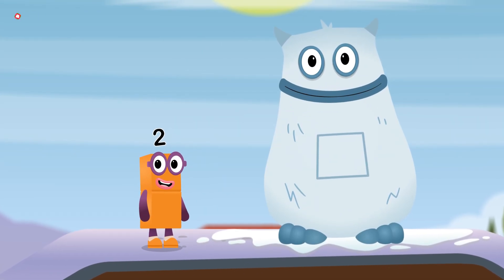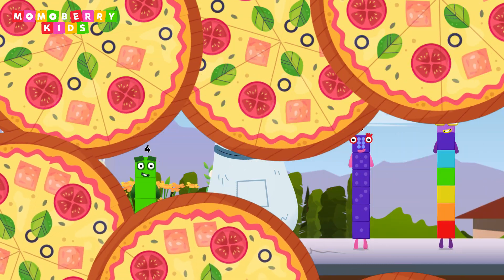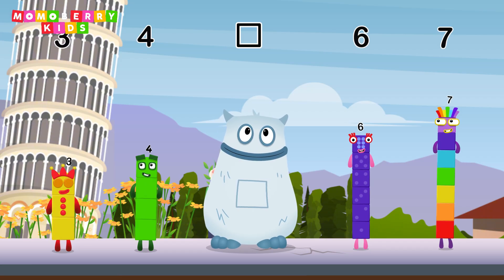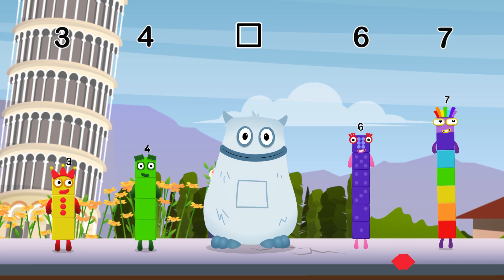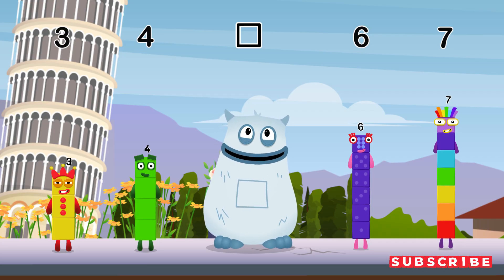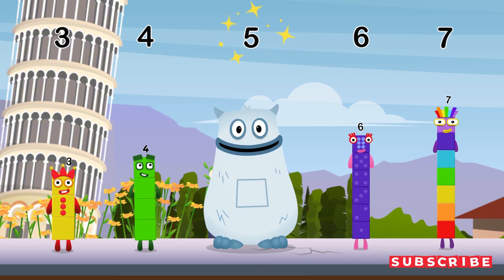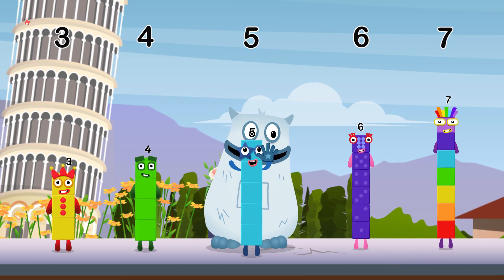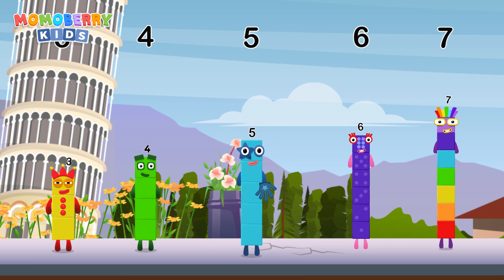Yum yum, here comes Big Tom! Find the missing number to reveal who's inside Big Tom's tum. Yum — three, four. Yum yum, who's in my tum? Six, seven. Yum yum, here comes Big Tom. Yum yum, well done. Five, four, five, six, seven.